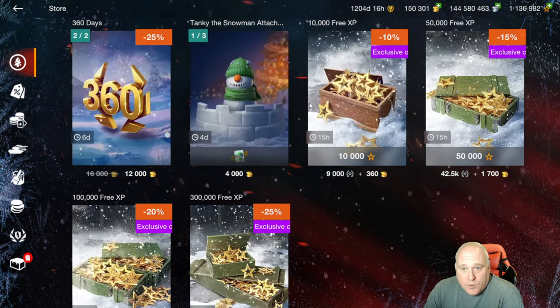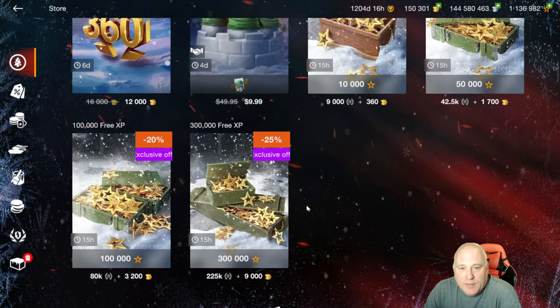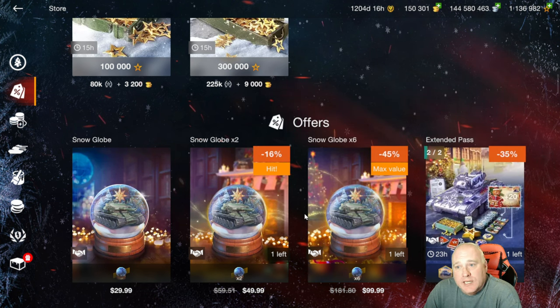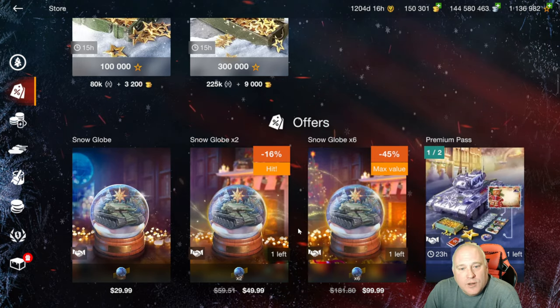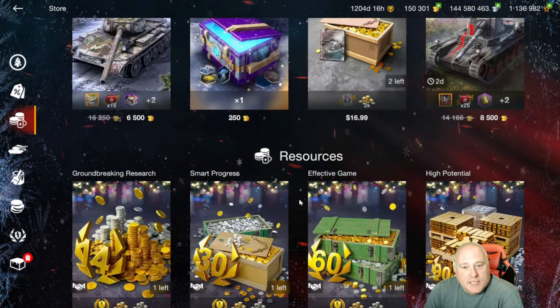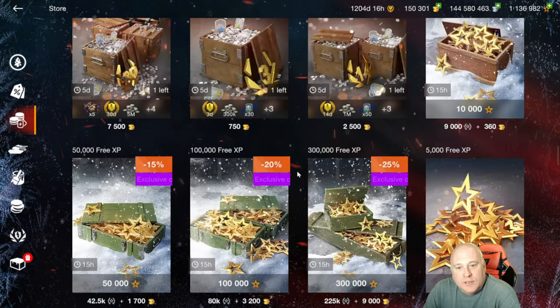There are deals to convert gold and XP into free XP, but I would stay away from spending gold to get free XP. Just make sure you have those boosters turned on, play those games, get those victories, and earn your free XP the old way. The resource bundles here come with premium time and silver - they are enticing if you're a little credit poor, but I'd honestly try to just buy gold by itself, get the premium time another way, and grind your silver. It'll make you a better player in the long run.